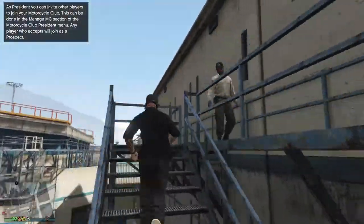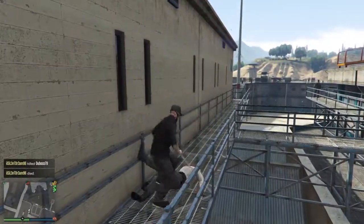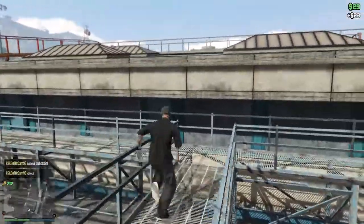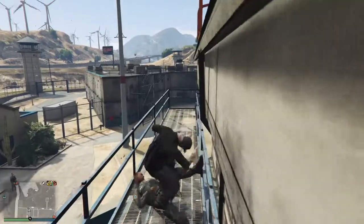As you can see, we're in here. You can walk up to the cops and punch them — you're not going to get a wanted level. They sometimes do dodge your punches, but there's no wanted level.